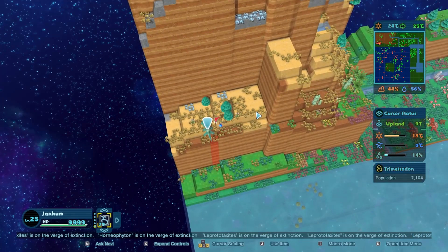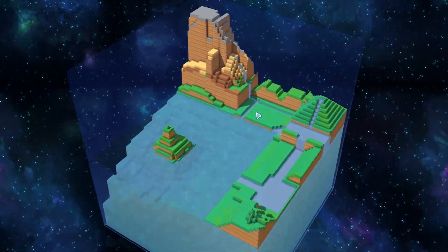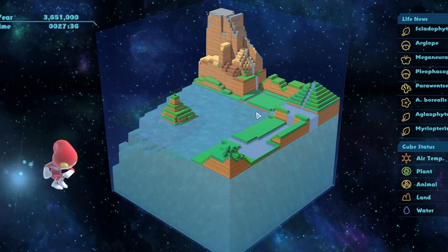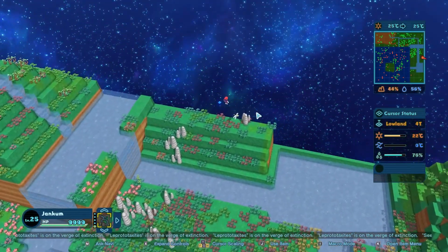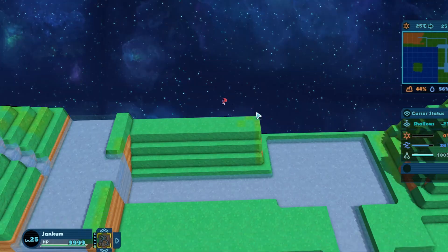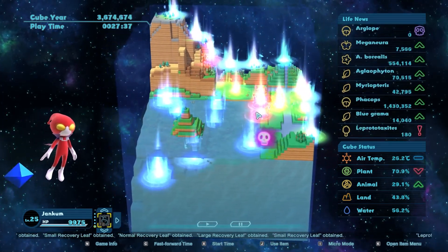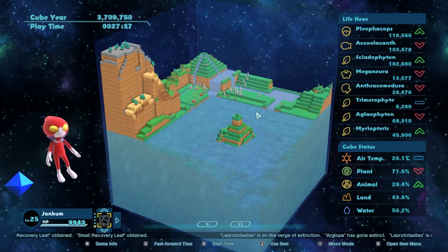Where's our Pleophacops? We have a Trimetrodon over here. Here's a Pleophacops — okay, I'm going to use an evolution seed on him and see what that gives us. We did get Meganeura! We also got Argyope, which I think will die, but Meganeura should be able to survive. I can see one already right over here. The temperature should be good for him. Sometimes when you somewhat force evolution, things will die immediately afterwards anyway. Argyope did die — I expected that — but Meganeura should do well. Yes, it does seem to be doing well.